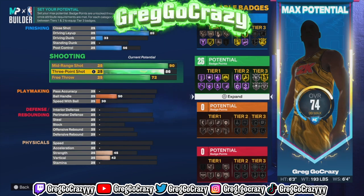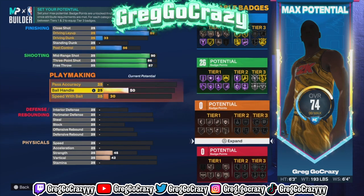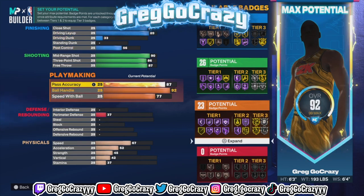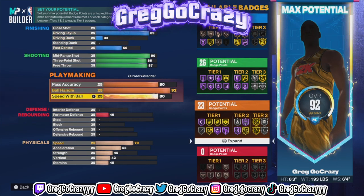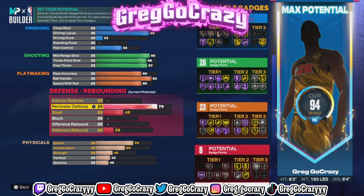You want a 64 post control. For the mid-range shot you want it at a 90, free throw at an 87 — I know this is a high free throw. You want the pass accuracy at an 80, the ball handle at a 92, and the speed with ball at a 92.